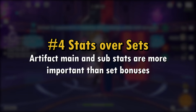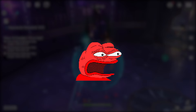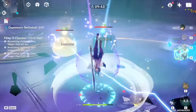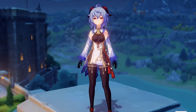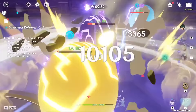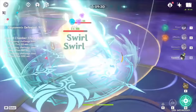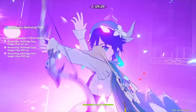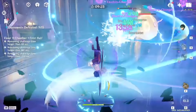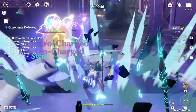Tip number 4 is learning that artifact stats matter more than the sets. A lot of you guys are probably saying you have the worst artifact RNG — all your glad pieces roll defense percentage, it's so unplayable. But you're missing the forest for the trees: artifact sets do not matter more than their stats. I'd rather run a 4-piece Maiden on Xiao with perfect main and sub stats than run 2-piece Gladiator and 2-piece Viridescent Venerer with garbage stat rolls. Sets don't give you crit rate, crit damage, attack percentage, or elemental damage bonus — stats do.